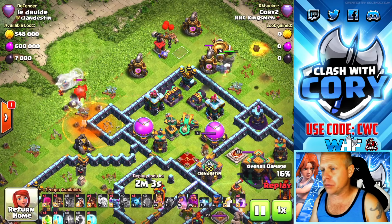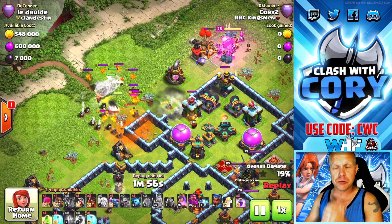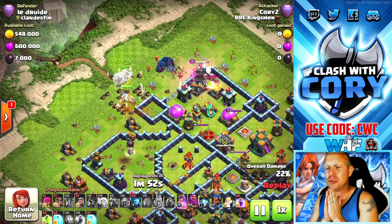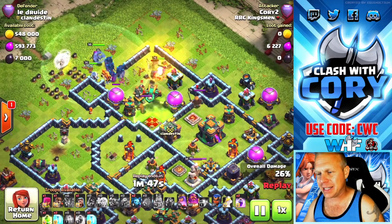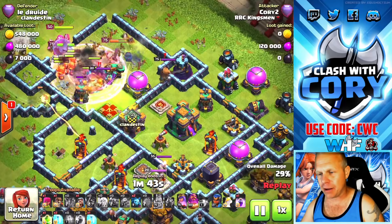Now we've got to deal with those enemy clan castle troops. Sometimes if something more dangerous comes out, I might end up dropping some PEKKAs or something to distract. We're trying to kill that hound, so I actually dropped some super wizards with her because they will take care of those lava pups so much faster than just the queen alone. Now we've got PEKKAs and super wizards heading into the base.